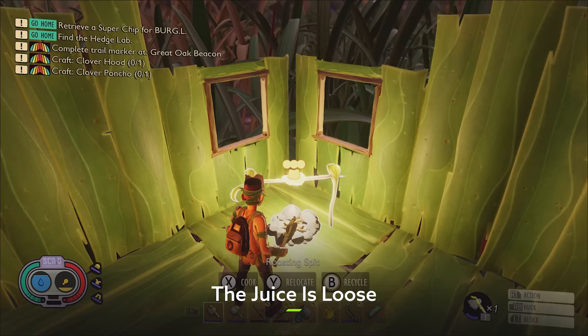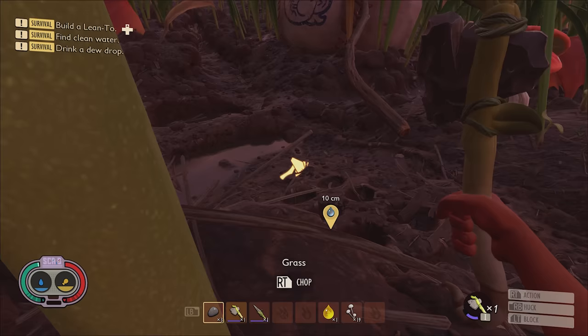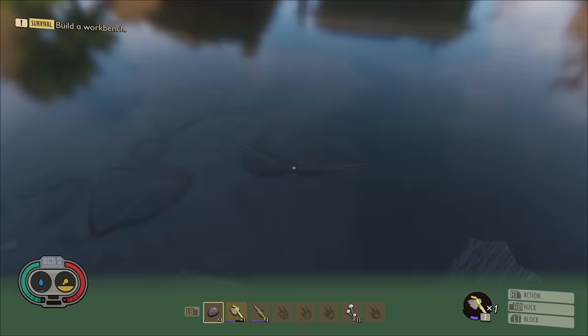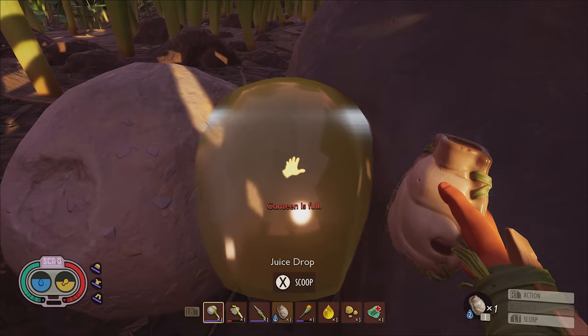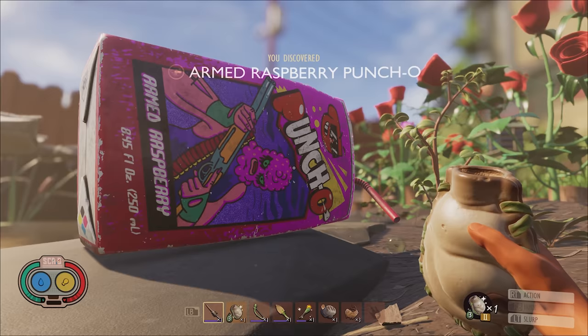Man cannot live on bug meat alone, so you'll also need to find something to quench your thirst. The dew drops which you'll find clinging to blades of grass all over the yard will do the trick just fine, although you'll want to stick to the clean stuff since the nasty water will make you sick and massively increase your hunger rate — and also because it's just super gross. But an even better option is to track down the five juice boxes spread across the yard, which are a super efficient way to stay alive, filling up both your thirst and hunger meters at the same time.